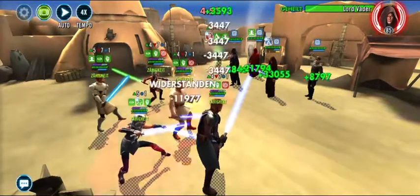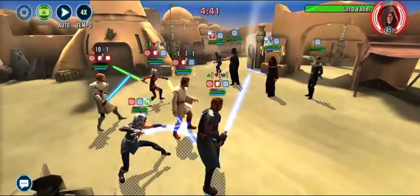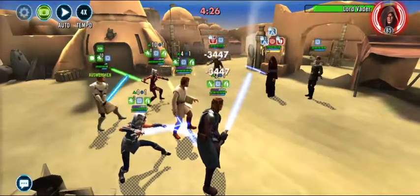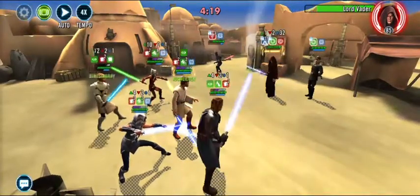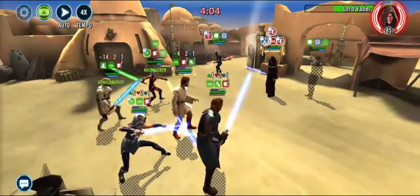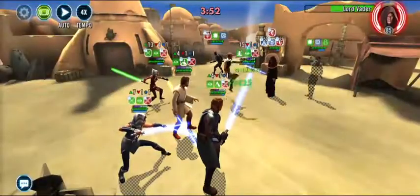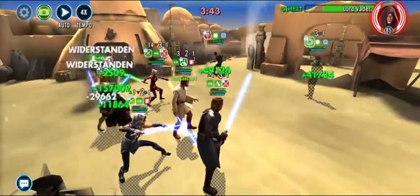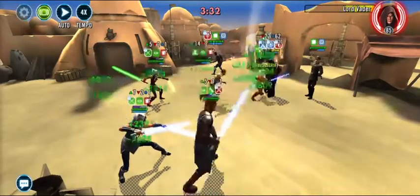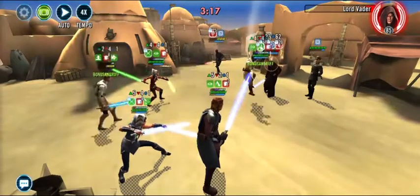What you want to do is use cooldown reduction on Commander Ahsoka so you can directly kill the Royal Guard. I focused on Darth Vader because he was very quick and low in health, then going all-in on Lord Vader. Be careful when to use the ultimates and the cleanse from General Kenobi to get the DOTs off, then try to hammer down Lord Vader as fast as possible.